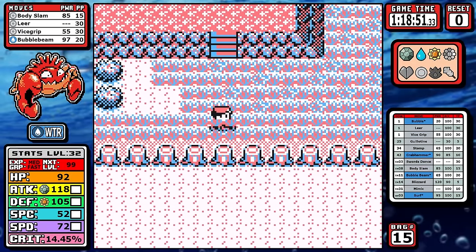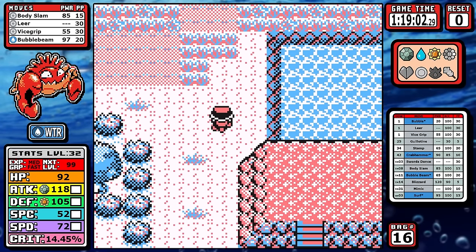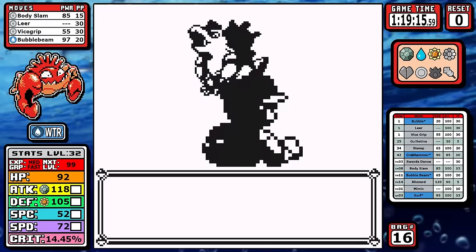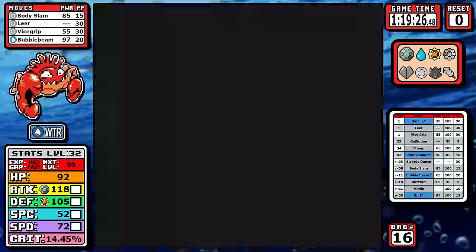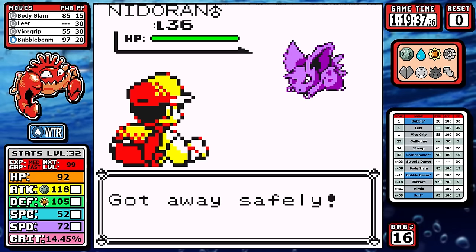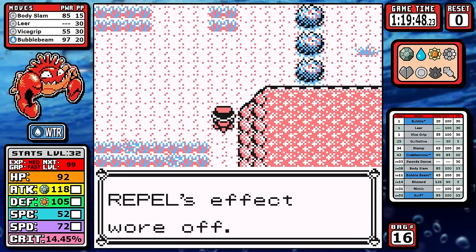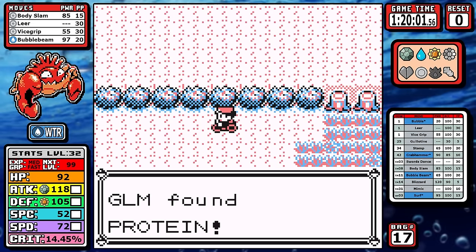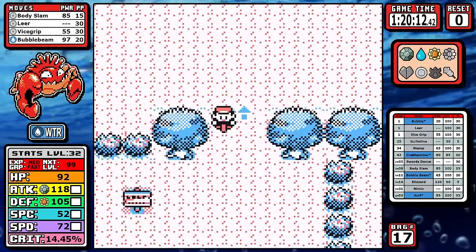Next up is the Safari Zone, and I'm doing it all here today — getting all the vitamins, full restores, and the final HMs of the run. At level 32, I'm opened up to a couple of wild encounters and you'll see some slip through the repel. This is something you really only see on top tier runs, since it means you've kind of rolled through the game at a very early level. I don't think there's any real solution other than maybe doing Silph first, but two encounters is not too big of a deal.